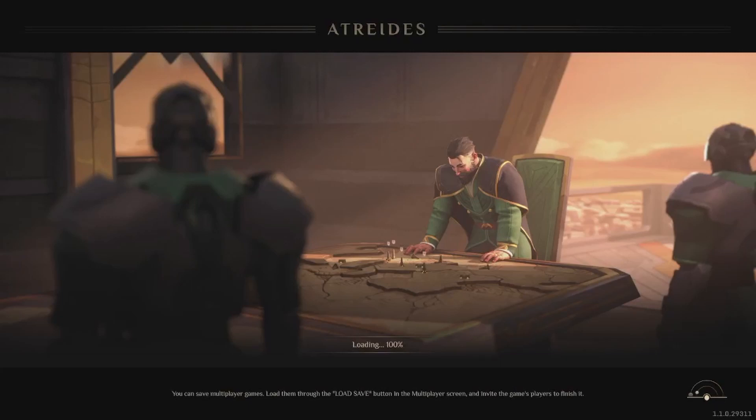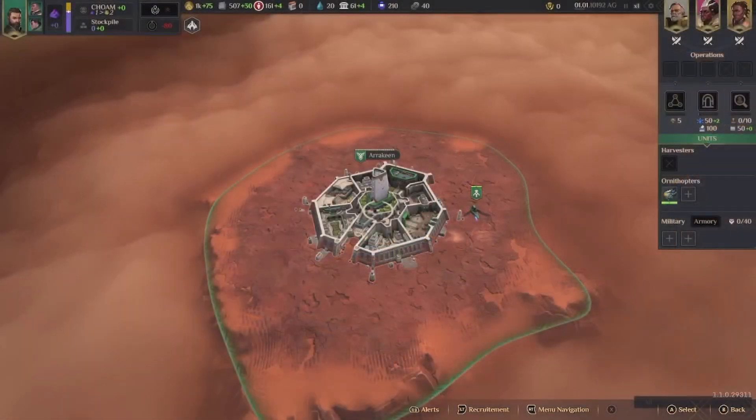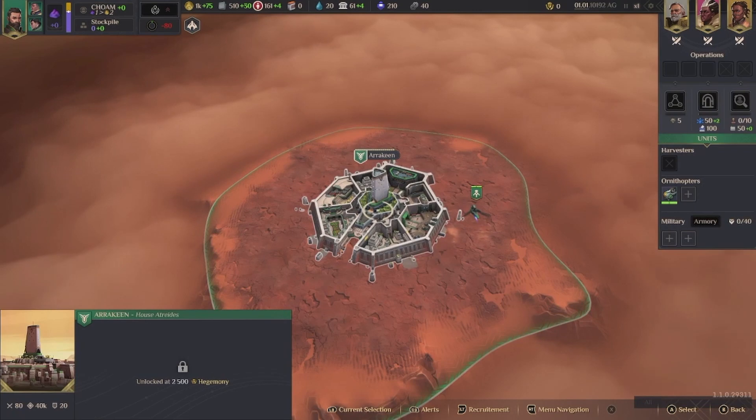We're headed for another one. The first match I played was a mess, but I realized those were AI I was playing against — they were making some really weird moves, which is maybe explainable. Now we are playing with two other people, myself included, with one AI. This is a free-for-all rather than working together, so this should be interesting. We are playing Atreides again.